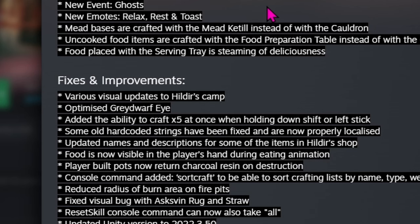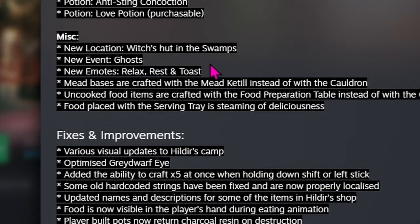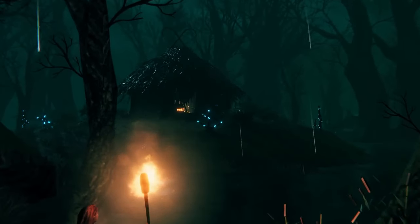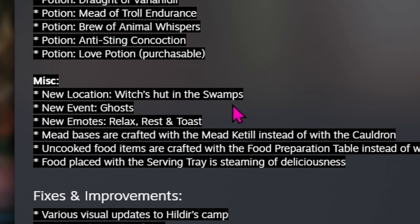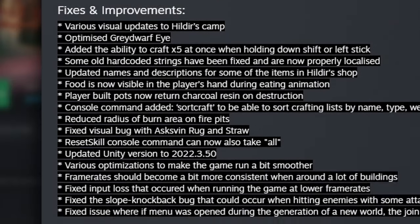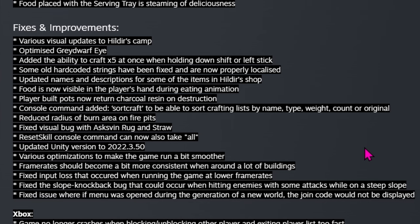Miscellaneous: the new location is the Bog Witch's hut, and the new event is ghosts — it's fun that this is coming right before Halloween. I wonder if you don't get this event until you find her in the swamp. New emotes include relax, rest, and toast. Mead bases are now crafted with the mead kettle instead of the cauldron, and uncooked food items are crafted with the food preparation table instead of the cauldron — so that's probably things like uncooked lox pie that go into the oven. Food placed with the serving tray will be steaming with deliciousness.